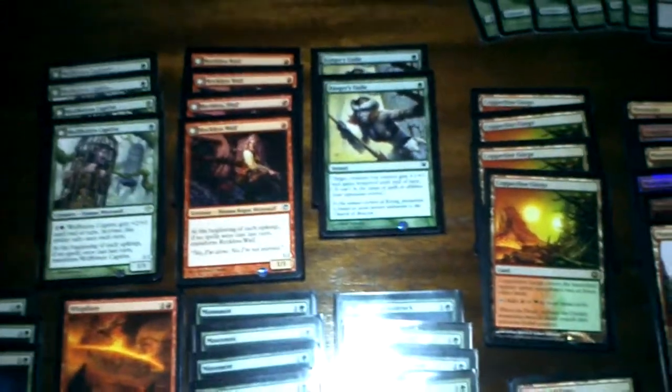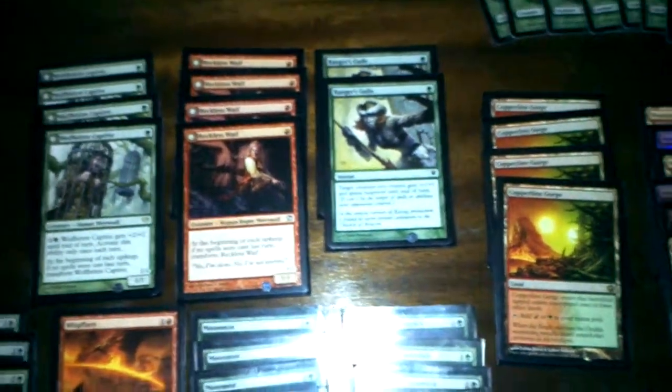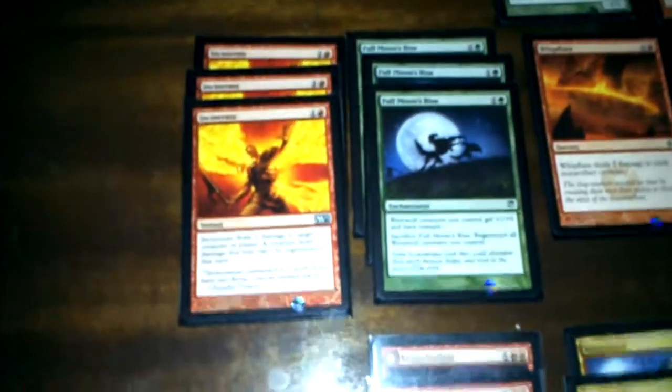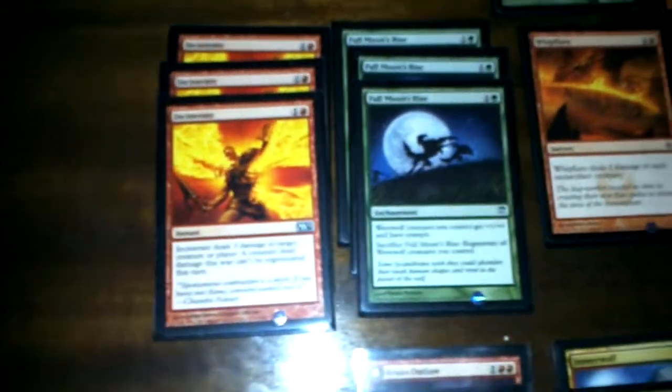Otherwise you can just regenerate your creatures with Full Moon's Rise, but with Ranger's Guile you can actually play around your opponent — you can counter Oblivion Rings and Vapor Snags and so on.